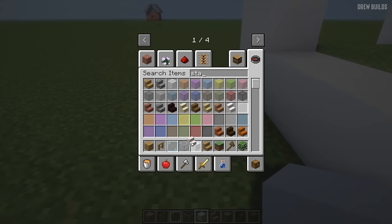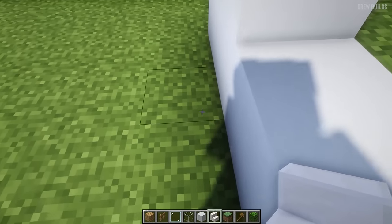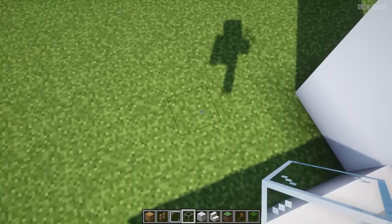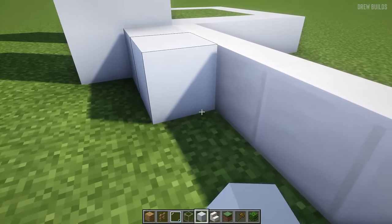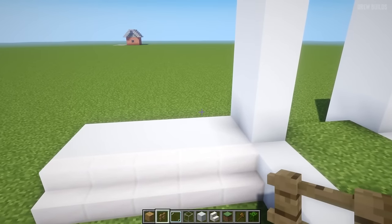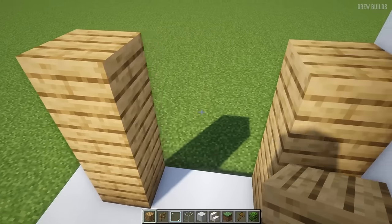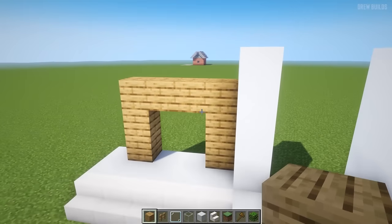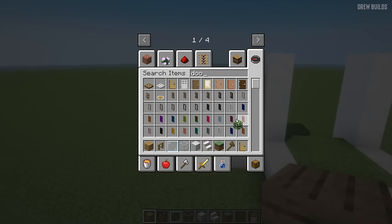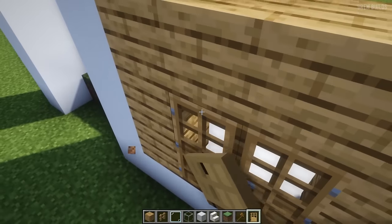The next step is to get ourselves some quartz stairs. Starting right here, we're going to build across one two three four five. Then along here we're going to build with quartz — one two three four five, one two three four five. Then one two three, one two three, and one two. In this area we're going to use some doors, just like that.